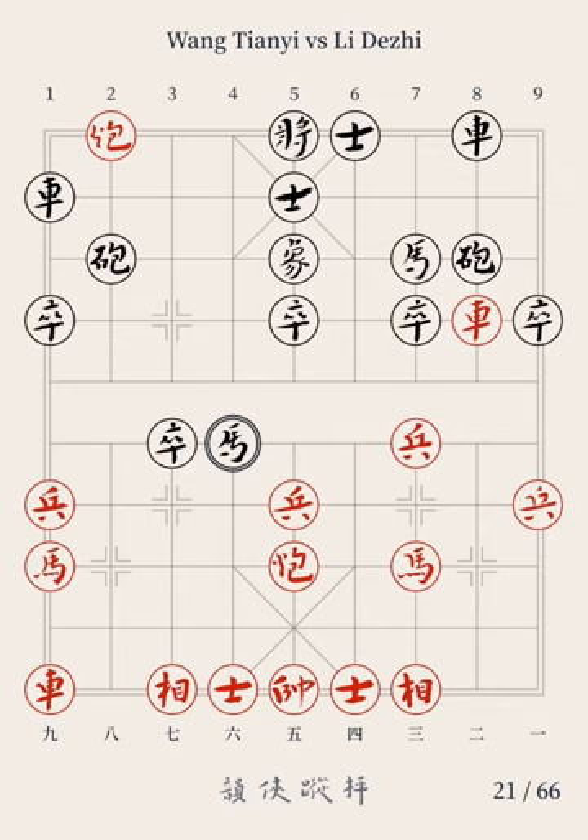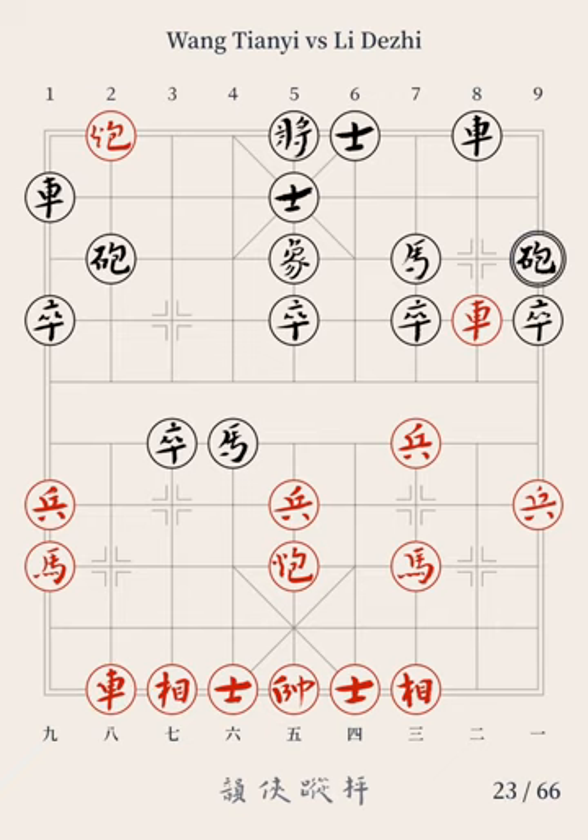The eleventh move: Red Chariot 9 moves to file 8; Black Cannon 8 moves to file 9. The twelfth move: Red Chariot 2 moves to file 3; Black Cannon 2 moves to file 3. In the previous move, Black moved the cannon, offering an exchange, so that his 8-file chariot could be brought out in time. Red's Chariot 2 moving to file 3 turned down the exchange, capturing Black's pawn and inhibiting the horse, so as to maintain the suppression upon Black's defensive force on the deployment rank.